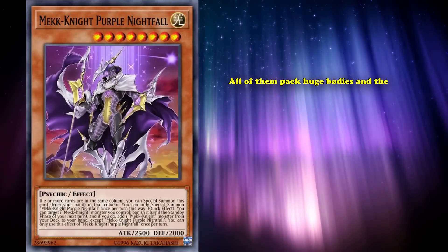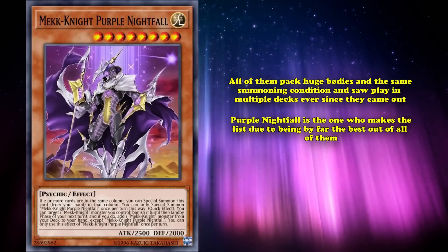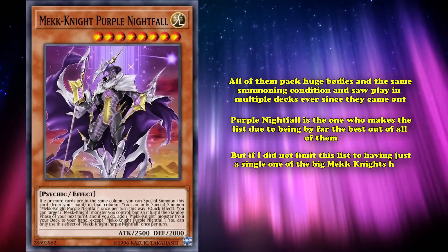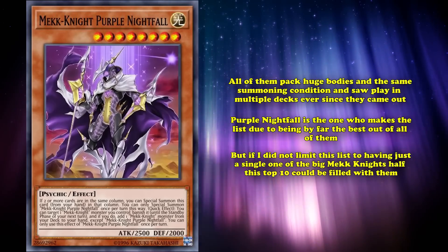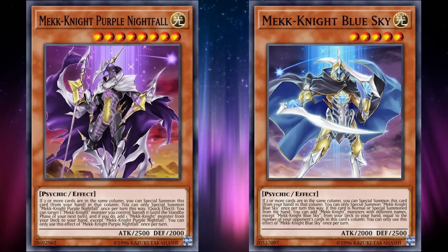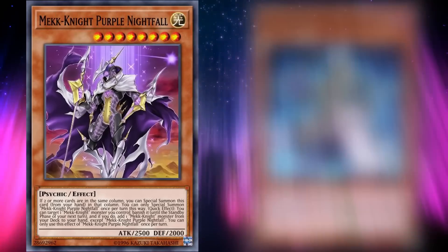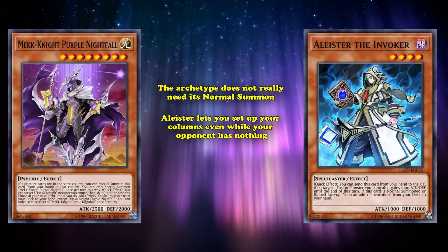When it comes to dealing with columns, the Mekk-Knights are probably one of the first things that come to mind for the average Yu-Gi-Oh player. All of them pack huge bodies with the same summoning condition, and all saw play in multiple decks ever since they came out. Purple Nightfall makes this list due to being by far the best out of all of them, but if I didn't limit this list to just one of the big Mekk-Knights, half of this top 10 could be filled with them. The archetype has tons of consistency going for it, even outside of Purple, with Blue Sky being able to possibly add three different cards from your deck to your hand at once, and even an archetypal Emergency Teleport with World Legacy's Memory.